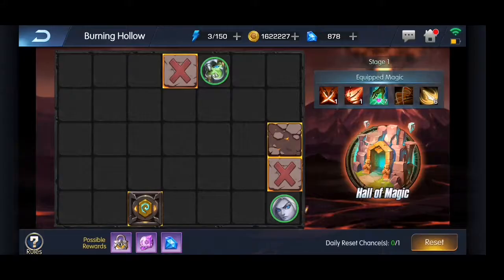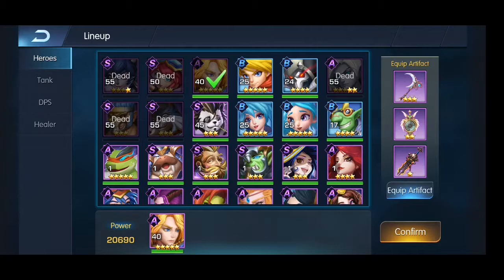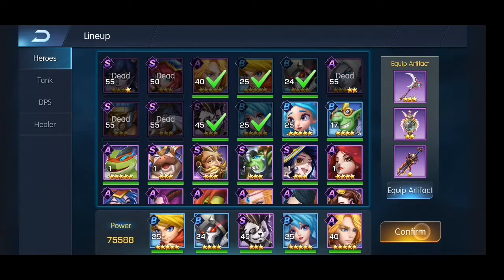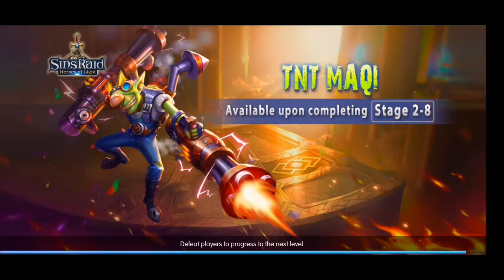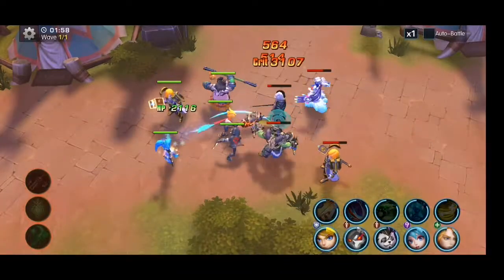Now I need to use a secondary team and it's rubbish. Actually if you quit before the game ends I think you can just do it again, but it's really hard to beat the second team with such low level units that I have in my secondary team. This is kind of bad. I don't know if this team is able to do anything.